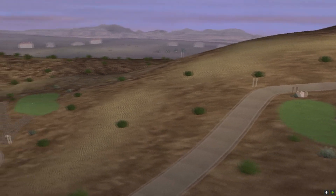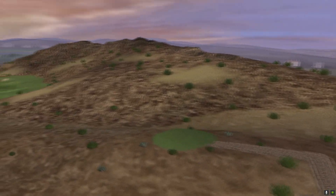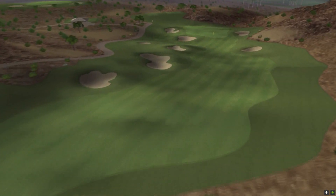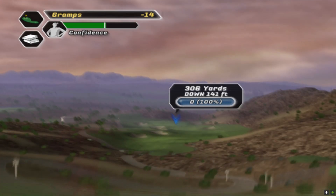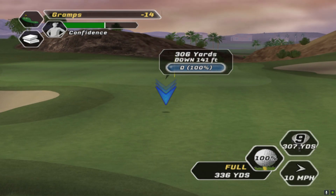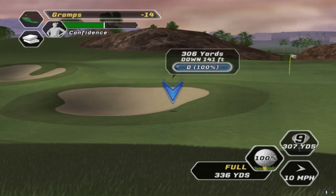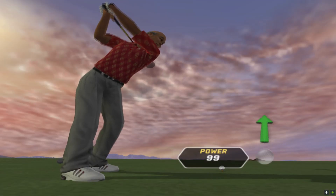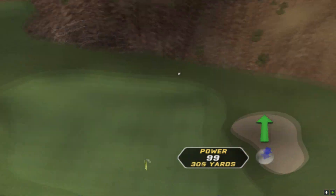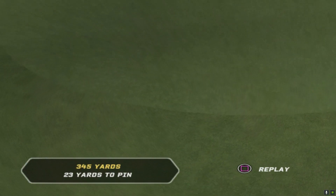Hole 14 lies at the bottom of the castle, it's a par four. That's going to be reachable. Wind's to the right, no power boost — just going to let it fly. It's downhill, it's gone too far. It's still going — three wood. Oh well.